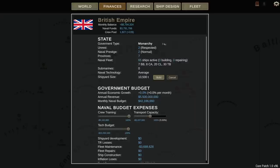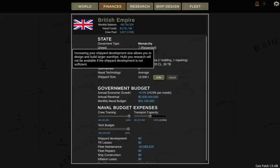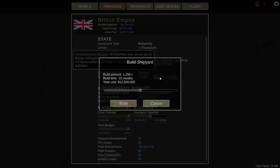The British actually start with seven provinces, where the Germans only have four. We have 67 active ships: seven battleships, eight armored cruisers, 20 light cruisers, and 30 torpedo boats. Our docks start a little bit bigger — I think the German docks start at 9,000 tons while the British docks start at 10,500. We're going to build to expand those.